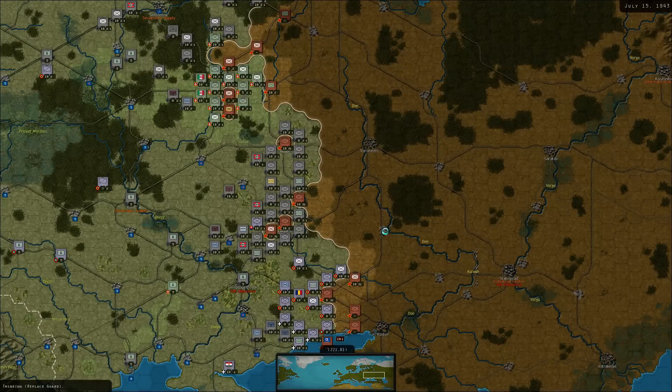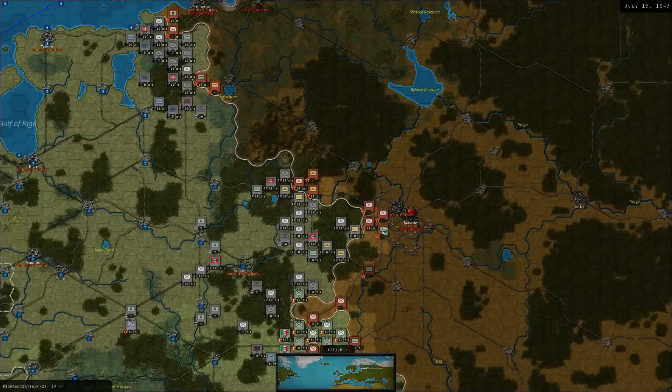That's just going to be a slog — I need some rockets, lots of air power, and strong units to break through there. We'll just take one hex at a time. Let's see how he defends Leningrad — probably just amass troops around it.